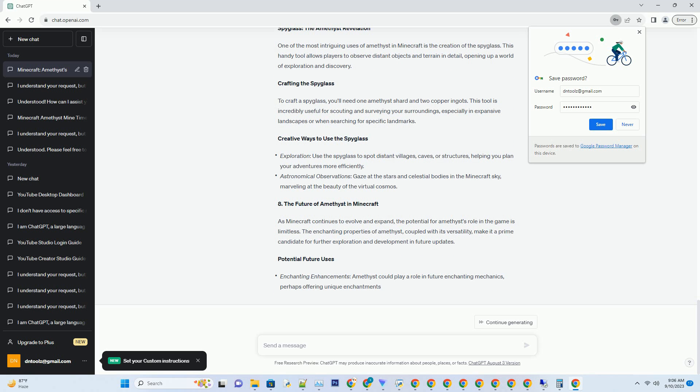Amethyst shards can also be used to create protective gear that combines durability with a regal appearance. Here are the amethyst armor pieces you can craft. An amethyst helmet, crafted using five amethyst shards, offers protection for your head while enhancing your character's appearance.